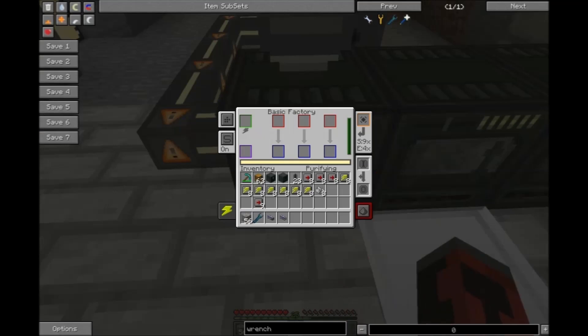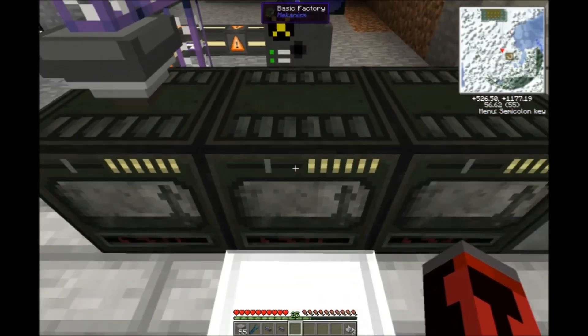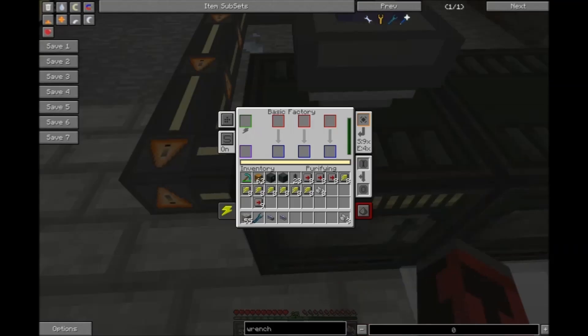Once the oxygen is flowing into your purifying factory — or a purification chamber if you just have the single base one — all you have to do is dump in your ores, and this will convert the ore into three iron clumps, or three clumps of whatever ore it is that you're purifying.